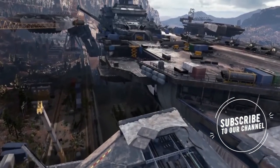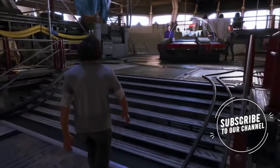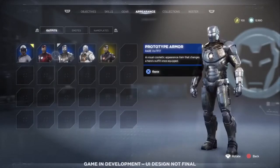You'll start by establishing a base of operations in a decommissioned Helicarrier, which gets upgraded throughout the story. You can customize your heroes to play solo or assemble online with your friends, defending Earth from ever escalating threats.